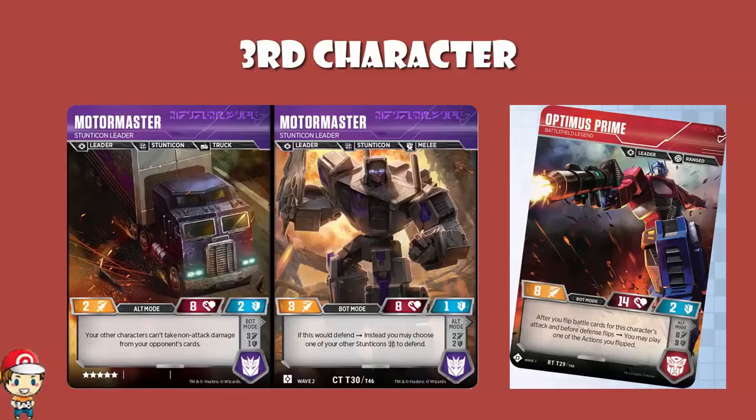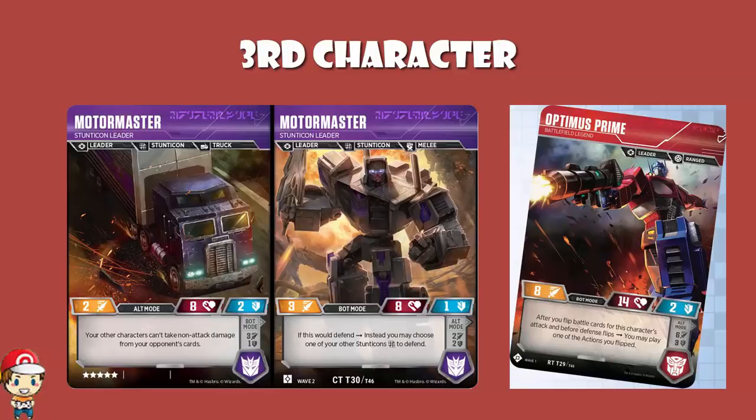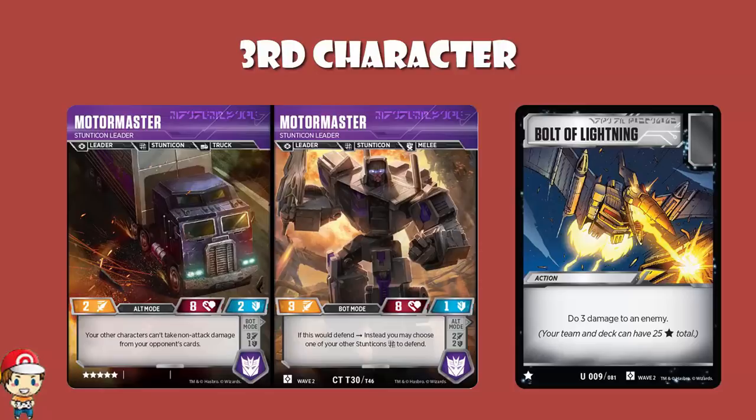Motor Master gives you two extra stars to play with. Kent decided to go for two Bolt of Lightning — it's a star card that just does free damage. I love the way he's playing Motor Master to stop cheeky damage, and then going, hey I've got some extra room, guess I'd better take advantage of cheeky damage. Remember that Optimus Prime can use Bolt of Lightning while attacking, or recover it when he flips into alt mode, so it really is a good card to have in an Optimus Prime deck.